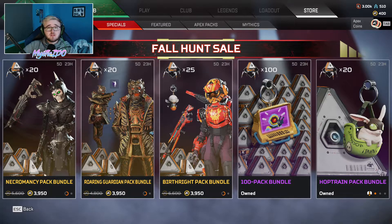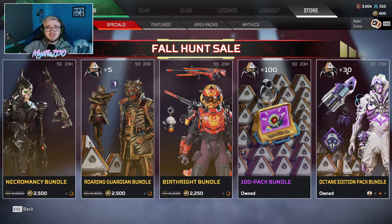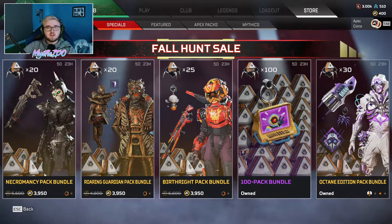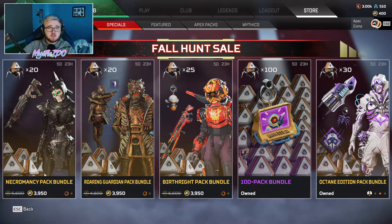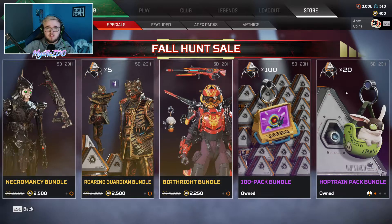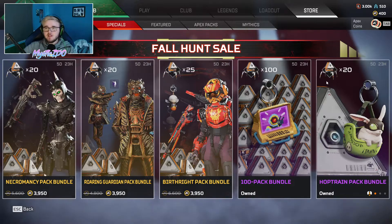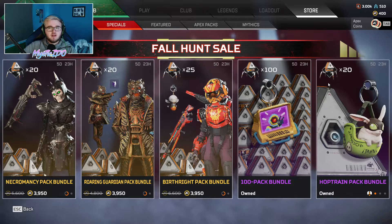Altogether it cost me 1,000 Apex Coins for the Hop Train Bundle and then 3,900 Apex Coins for the Octane Edition Bundle. If you don't have the Octane skin or the charge rifle skin and you like playing Octane, I would buy this pack — you're spending 900 coins for a legendary charge rifle and Octane skin, and then 3,000 basically for the 30 Apex Packs, which I think is quite worth it. And then you get 20 more, so you're basically spending half of what you would on Apex Packs with the Hop Train Bundle.